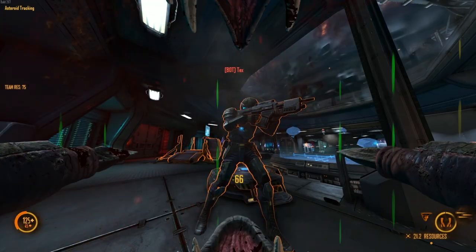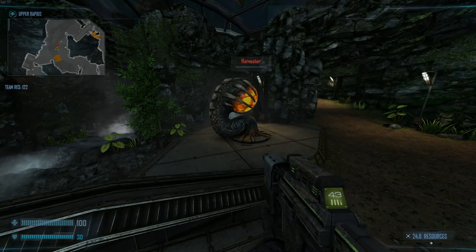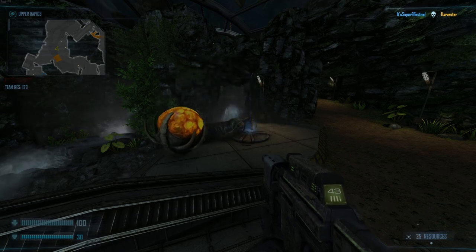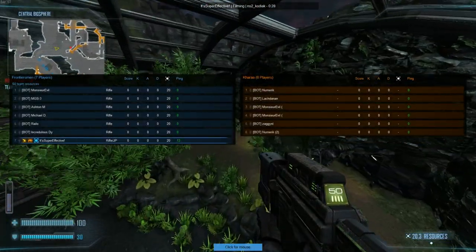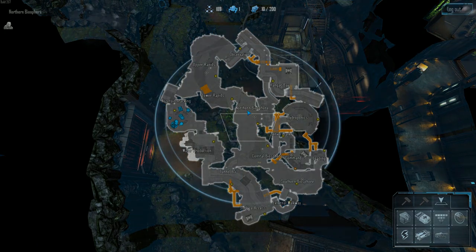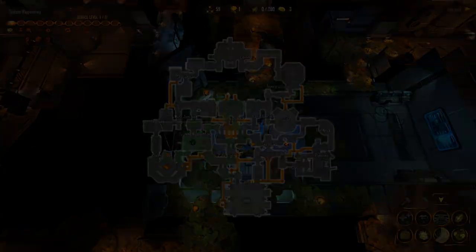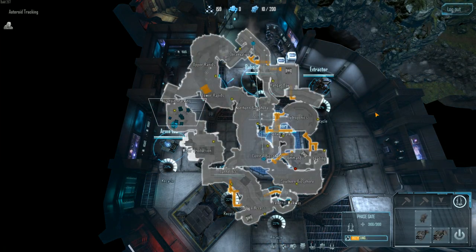Lurks will now see damage numbers for the poison bite's damage over time. When a structure bleeds out, the kill feed will credit the kill to the last player who dealt damage to it. Past votes now take effect immediately instead of running down the timer. Jetpacks will now show up on the scoreboard, thanks to Wisecrack. The marine scan sweep icon on the map has been fixed to better reflect the scan range. The alien's bone wall icon will now display on the minimap. Marine structures on the minimap now update properly when being recycled or power surged.